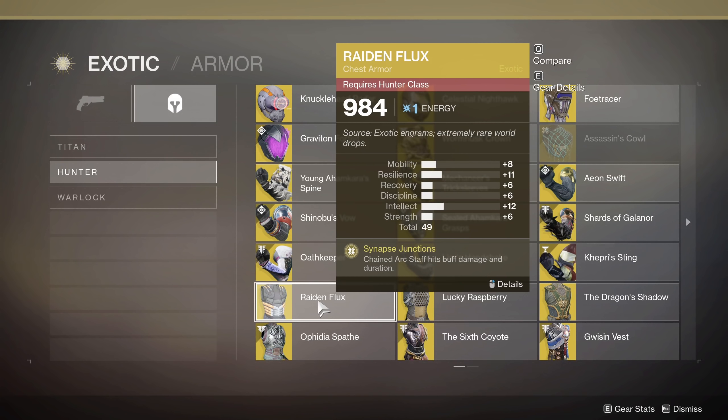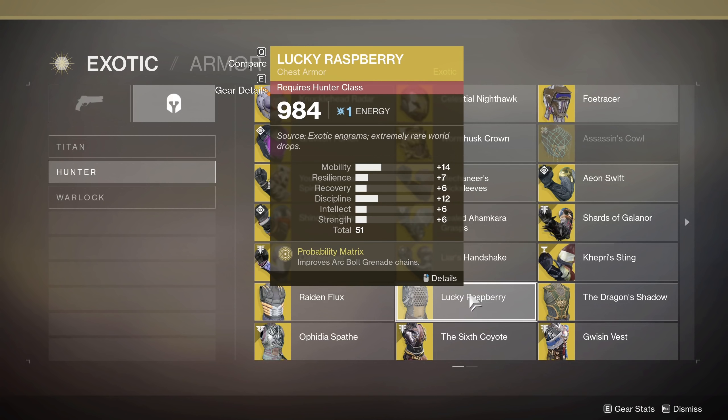Raiden Flux — chained arc staff abilities buff damage and duration. So if you need arc super kills, or you've been doing all the arc melees and your super is up and you want to switch to Raiden Flux, your super is going to last a lot longer and you'll do more damage. You can wipe a whole room of a lost sector or half a complete round of enemies in Gambit. Definitely a good way to use an arc strider super. Lucky Raspberry — the arc bolt grenade will chain, and if it does a full chain you're guaranteed a full grenade recharge, plus it will give you a random amount of energy back from chaining. So if you like arc bolt grenades and want to use those a lot, Lucky Raspberry is going to be beneficial.